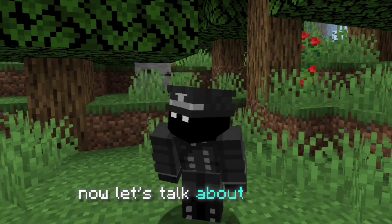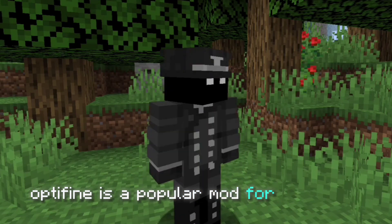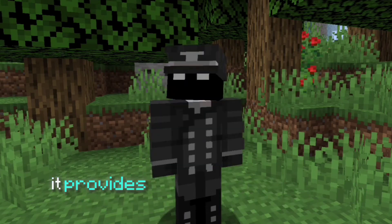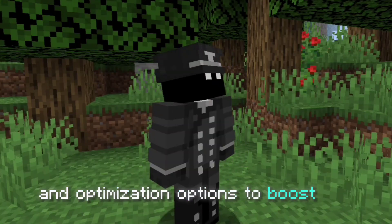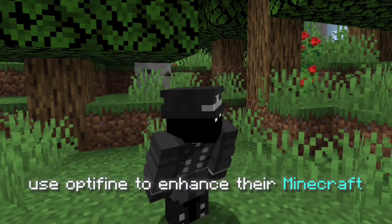Now let's talk about Optifine. For people who don't know about it, Optifine is a popular mod for Minecraft that enhances the game's graphics and performance. It provides features like improved graphics settings, customizable shaders, and optimization options to boost FPS. Players often use Optifine to enhance their Minecraft experience.